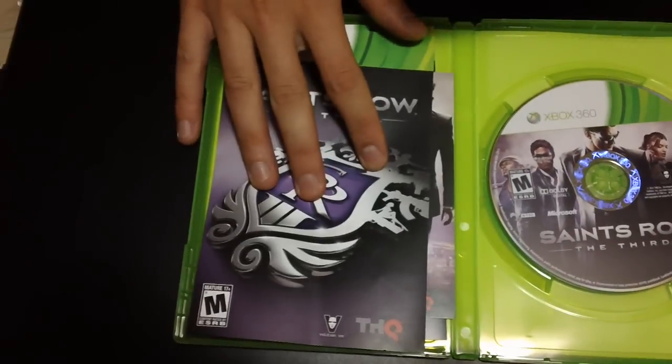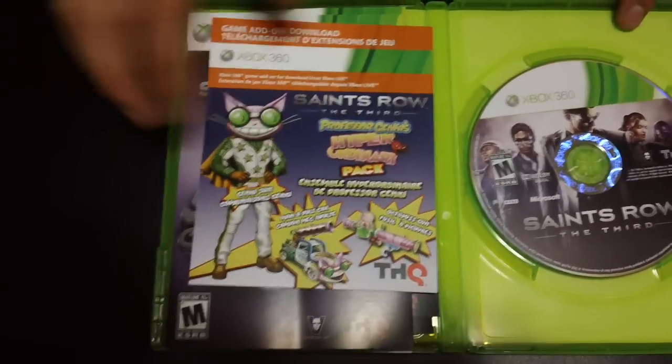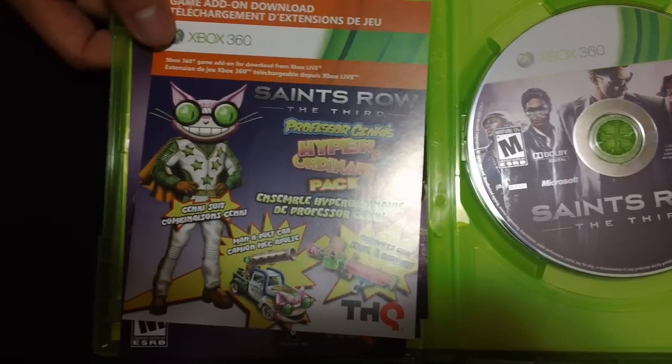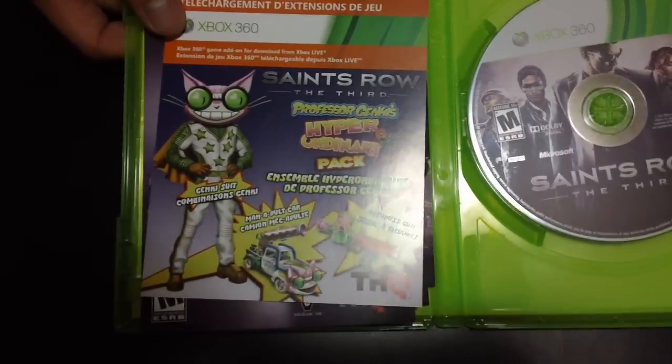Here's the manual for the game. And at the back of this card is the code to redeem the octopus gun, the manapult, and the stuntman outfit.